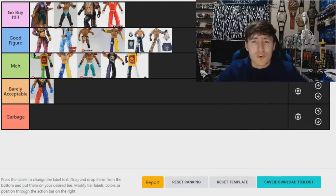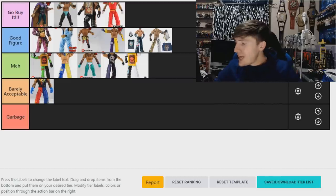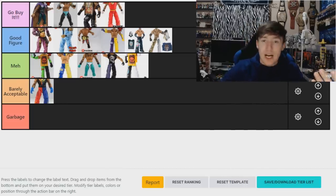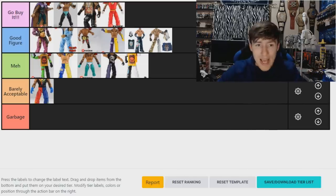That's it for the Ray Mysterio rankings! We covered Elite 1, 5, 11, 13, 15, 18, 21, 24, 32, 67, 69, 72, the Network Spotlight, WrestleMania 35 two-pack, Ringside Exclusive, and WrestleMania 26 Elite. The four 'Go Buy It' figures are phenomenal and may have dropped in price since he returned to the company. I love all his basics too — this man probably has 100 basic figures.